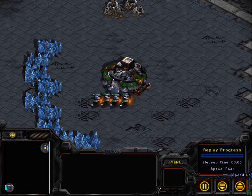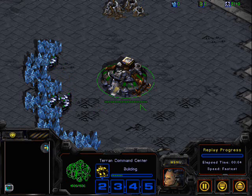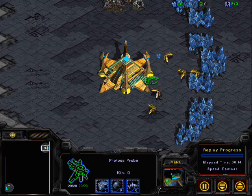Hey guys, this is Fluffy Toast, and I'm going to be doing a commentary on TA Scarecrow versus TA Nav 148, I think it was. This is Scarecrow and this is Nav. The yellow Protoss is Nav and the green Terran is Scarecrow.